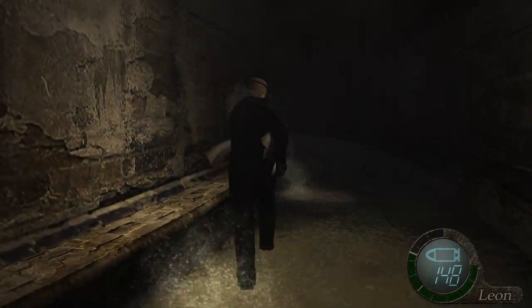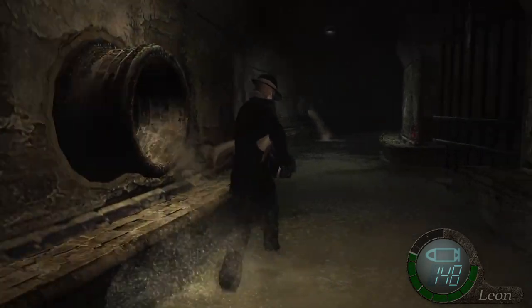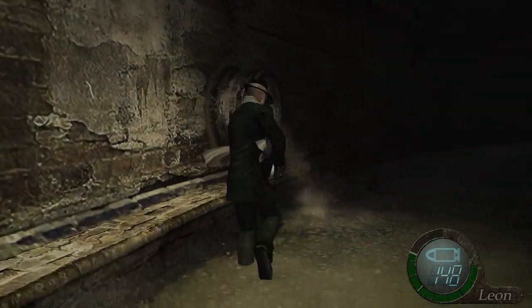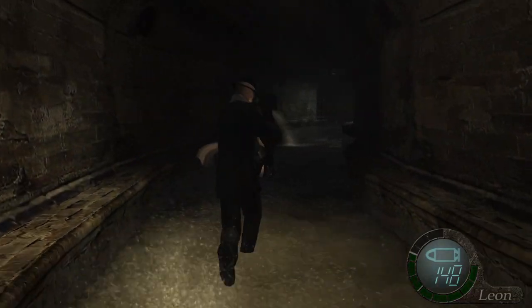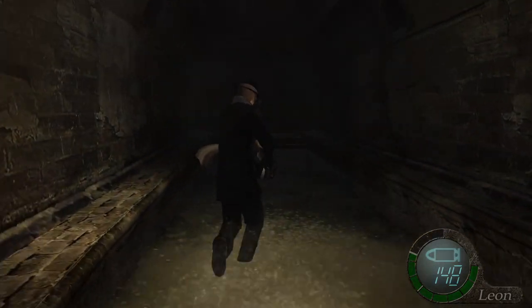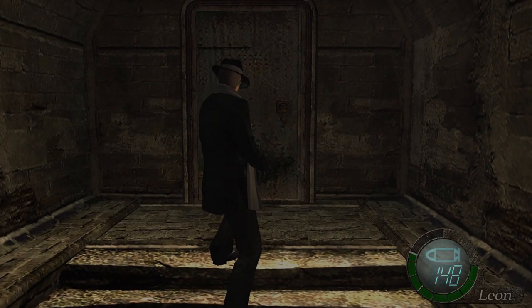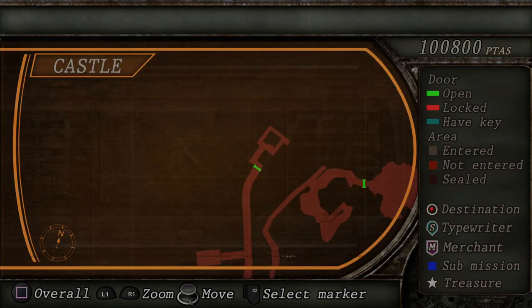I did buy a rocket launcher because I'm a coward and I don't like the next enemy. Not as in I don't like him being in the game — he's a good boss — but I'm very relieved when he's dead. What you want to do is enter this door; there are multiple rooms you can go in first, but you just want to kind of head straight up north.